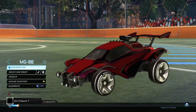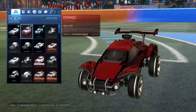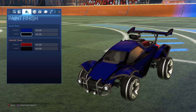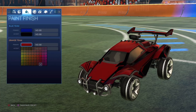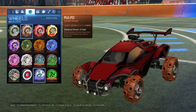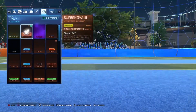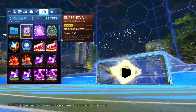Next up, we got the Classic MG88 decal with White Reapers. So Octane, MG88, Darkest Blue with Black, Darkest Red with Black, and then White Reapers, Alpha Boost, and I have the Supernova 3 Painted Saffron and Gold Explosion on.